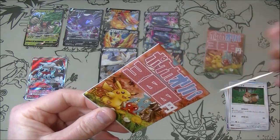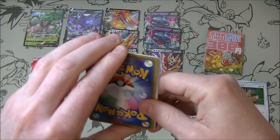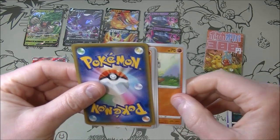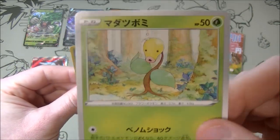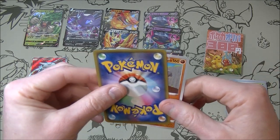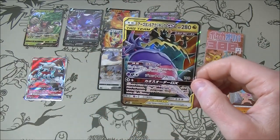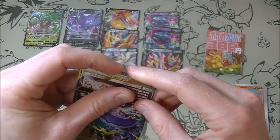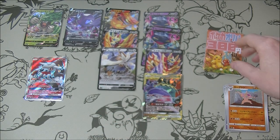Three more to go — give us something good please. This one looks like it's going to be Cubone out of the back. It's dripping on your head, dude — I never noticed that! We've got Mr. Mime, Conkeldurr, and a Tag Team which is nice. We have got Guzzlord and Naganadel Tag Team. Not a bad one — I like the tag teams, all the artworks are sweet.